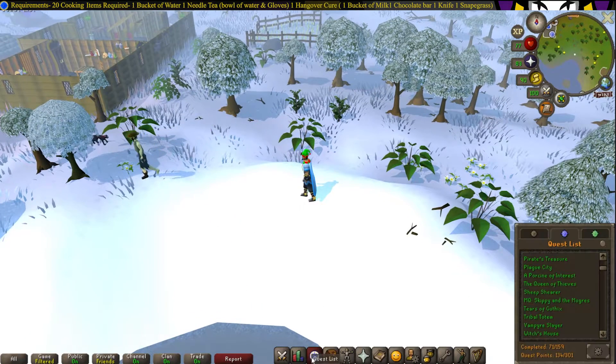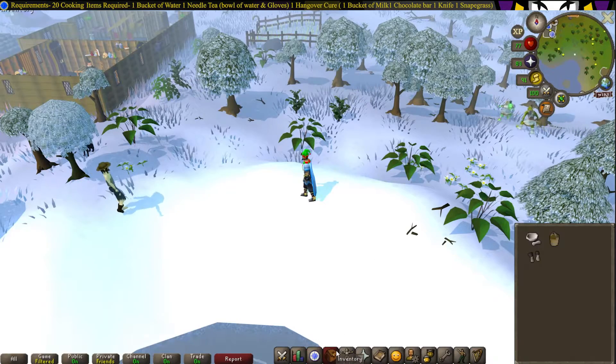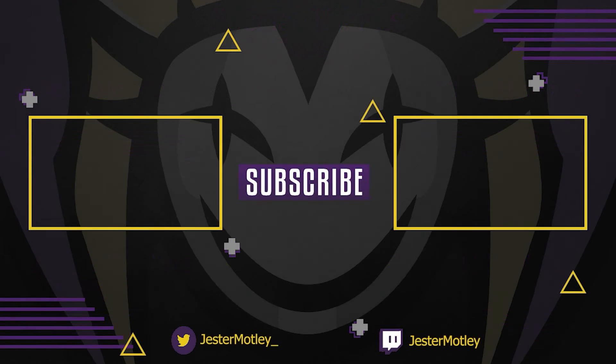And that is the Skippy and the Mogers mini quest completed. I hope this guide helps you guys, thank you all for watching, and I'll see you all next time. Before you click off the video, I want to thank all the Motley Crew members for the support and helping me make more videos. In the description down below there will be a link to the Discord where you can join our community, get notified on the latest content, giveaways, and contests.